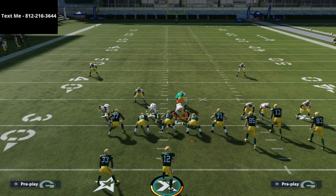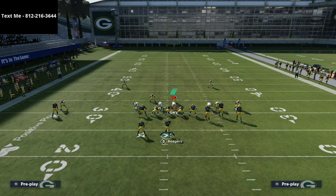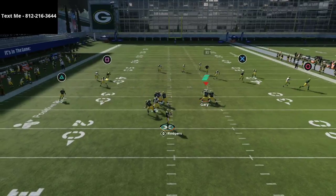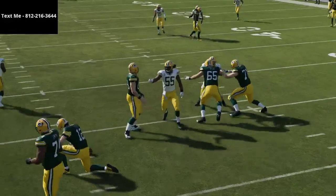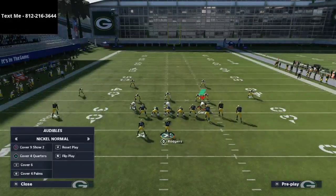Quick reminder: if you want the full ebook for this defense, the link is in the description. Now let's try Bench Pivot, one of the more popular setups. The setup is very simple — motion them out and snap the ball. It does really good, takes everything away, nothing busted at all.